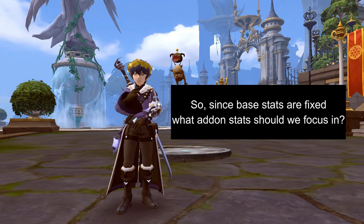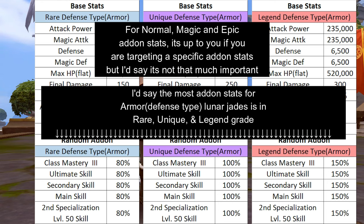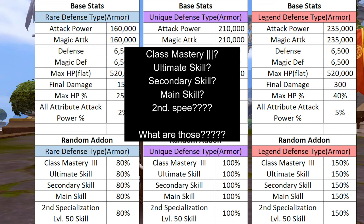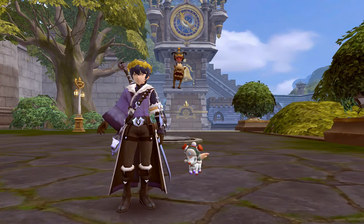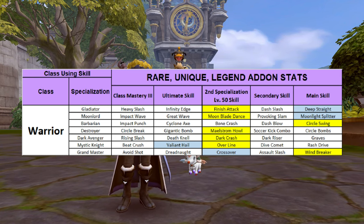So what are the most important stats that we should focus on? These are the random add-on stats you should focus on. For the other add-on stats, it's up to you if you want to aim for a certain add-on stat. But how do I know which one my character needs? Here are the recommended add-on stats for each class, with the ones highlighted in yellow being the recommended ones.